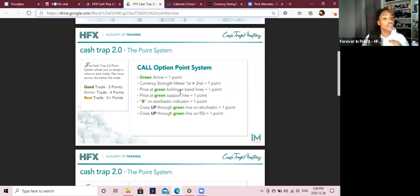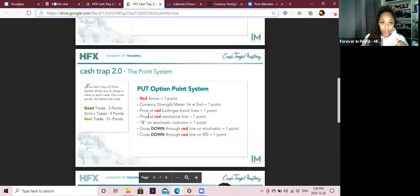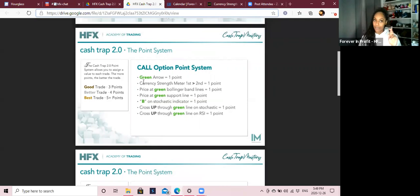Let's go through these point systems. A 'call' is a buy — the green button means call and buy. The red button means sell and put. A green arrow means the computer is generating a signal every five minutes for when to go in for a trade. At each new five-minute candle, a new trade setup happens, giving either a green arrow or a red arrow with an entry price and the time it started. The green arrow is one point, letting us know we can go in for a buy.